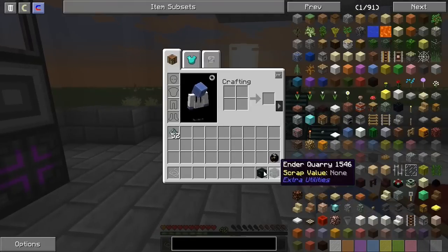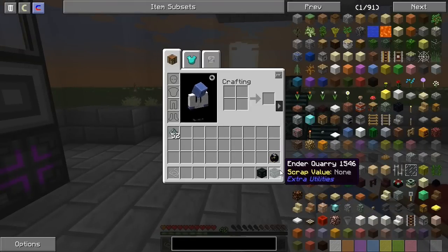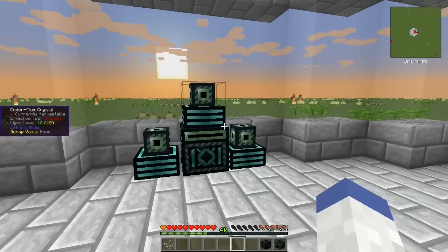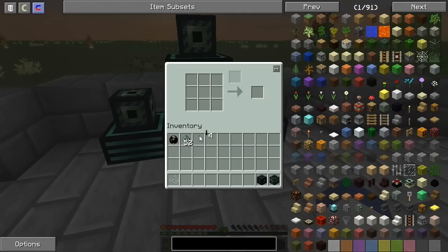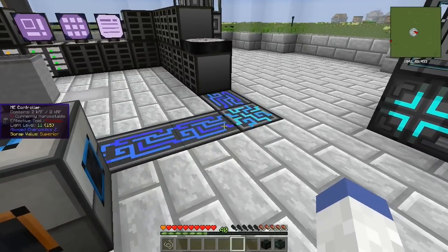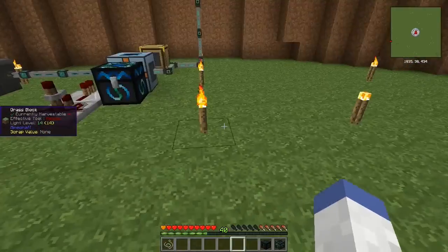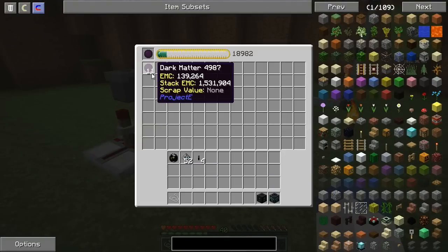I crafted a quarry — not easy by the way, not a lot of this stuff has EMC. Also got a machine over here we can work on. Right now we need sky stone, and if I remember correctly, sky stone is made by putting this stuff into lava.